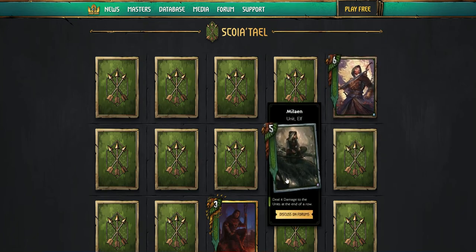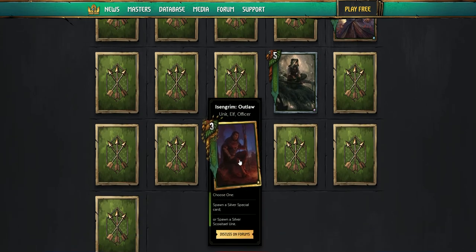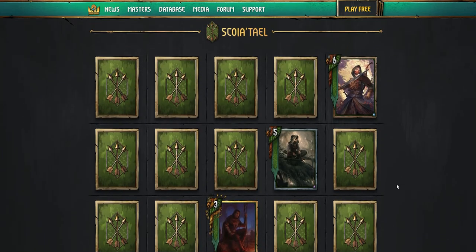Next card, Miliana — deal four damage to the units at the end of a row, so it takes out the bookends: five, then four and four, so eight. I don't know about this one — it doesn't seem good at all. Isengrim Outlaw — spawn a silver special card, or a silver Scoia'tael unit. Wow. So you can run two Isengrims now. This card's really good — you could just do so many things with it. I hope there's a way to make Scoia'tael movement a little bit better, because I love playing Scoia'tael movement.